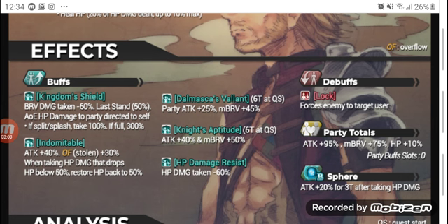His Knight's Aptitude buff is 40% attack and max brave to himself, which is very nice. His Damask Valiant is party attack 25% and max brave 45%, which is really nice as well. His Indomitable buff is attack 40% to himself and overflow 30%, and when his HP drops below 50% he restores himself back to 50%, which is really, really good. His LD ability also grants 60% attack and 30% max brave. So the total party auras: he grants 95% attack, 75% max brave, and 10% max HP to the party, and he takes up zero buff slots.